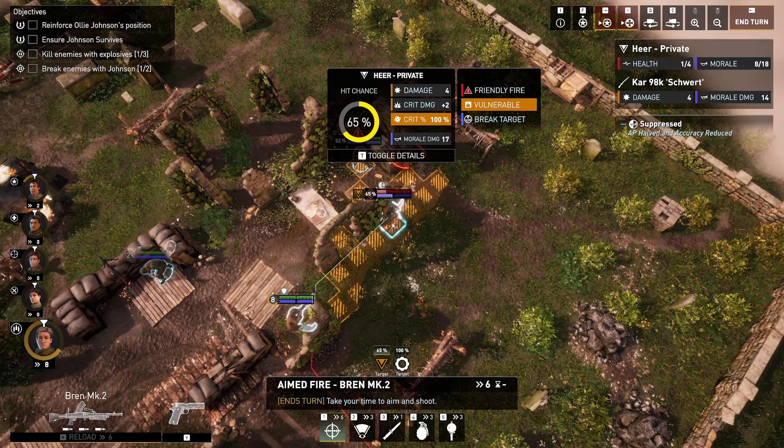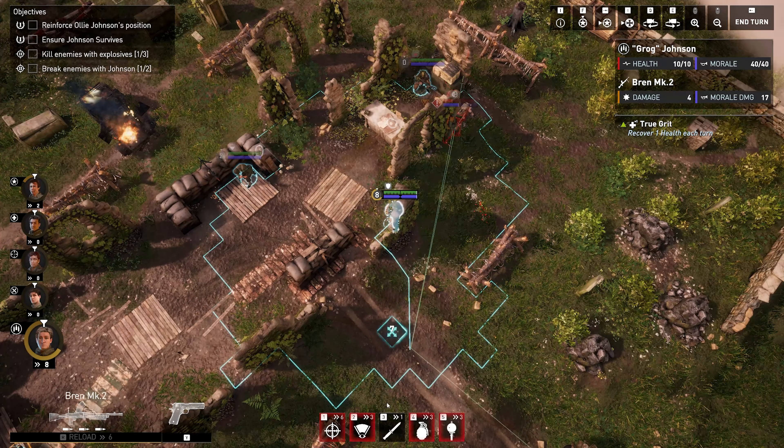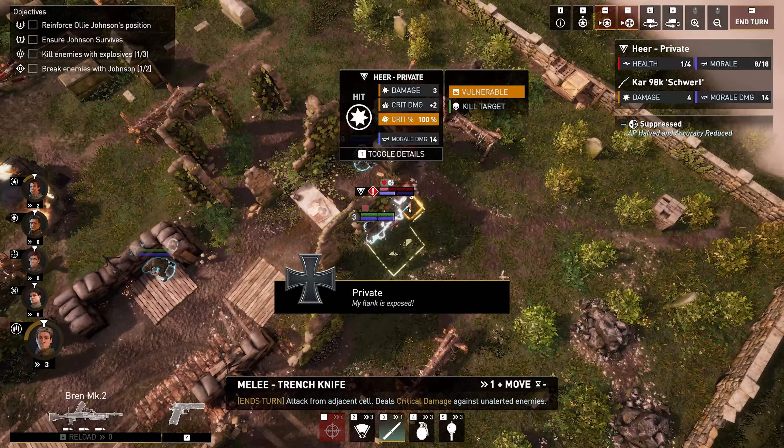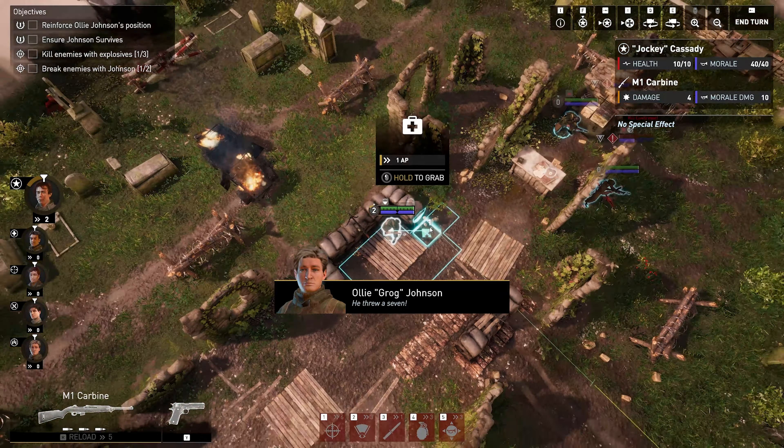If I move, there's still a chance of friendly fire. Let's knife this guy instead — I could knife this guy. A little cheeky, but might as well get rid of him. We do have to worry about some guys on this side, but we don't have any action points left, so we're just going to end the turn.